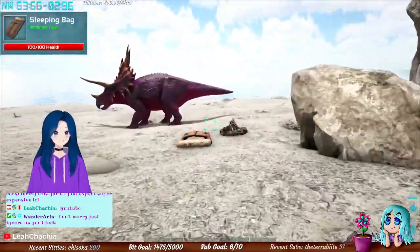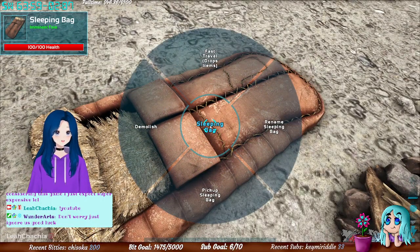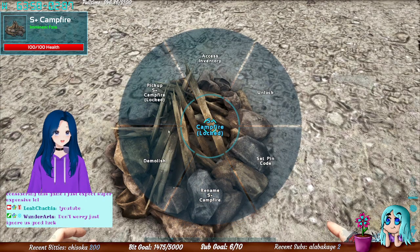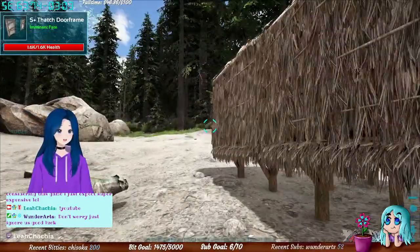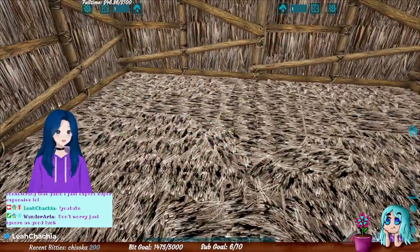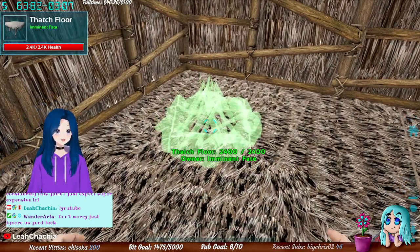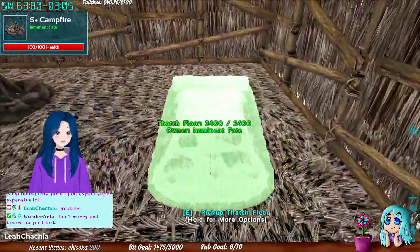If you're playing on an unofficial server where you can pick things up after they've been placed on the ground, you can just pick your stuff back up. If you're on an official server, you'll have to recraft everything. If you choose to demolish structures, you get about half of the materials back.